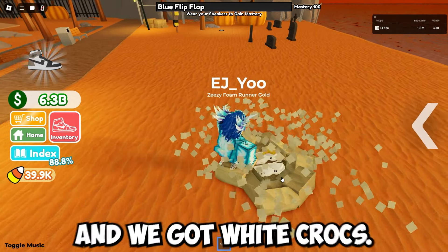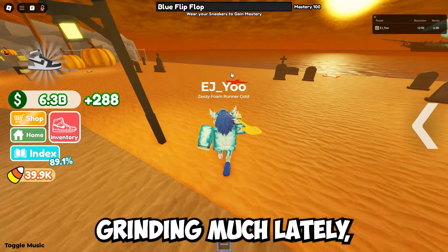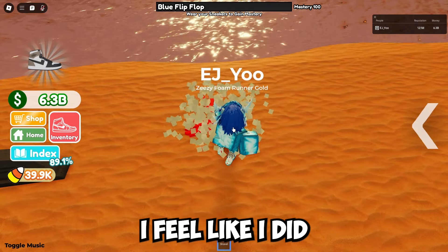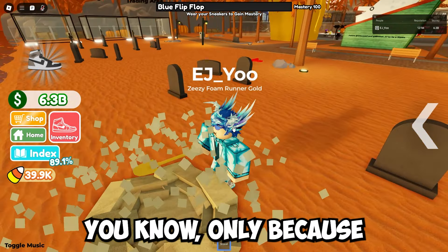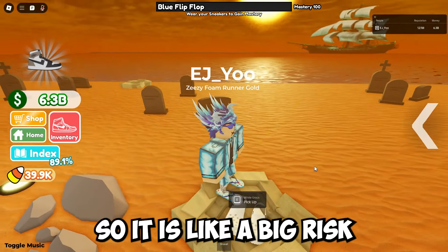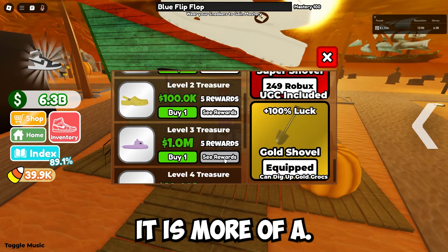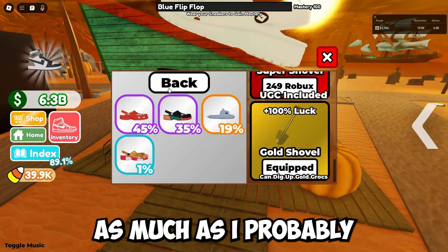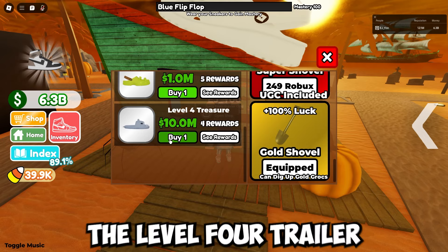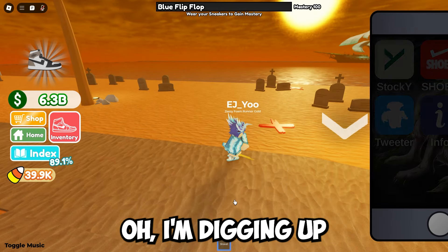We keep getting yellow crocs. I want to buy a one million dollar one — the Shreks are the good one from there, that's the grail. We got white crocs. I haven't been AFK grinding much lately, which really does suck. I kind of lost motivation for this game, especially because the viewership in this game is very limited, so it is a big risk. But let's actually buy the level four treasure — 10 million dollars.